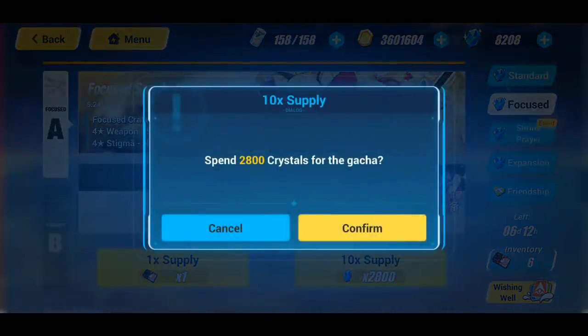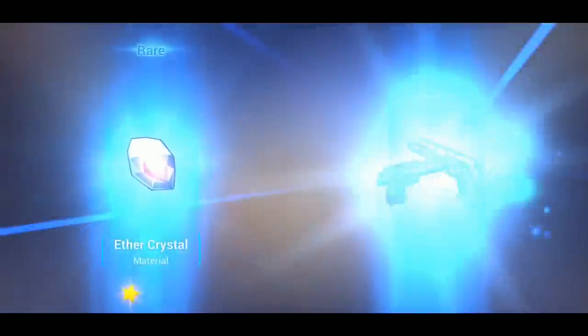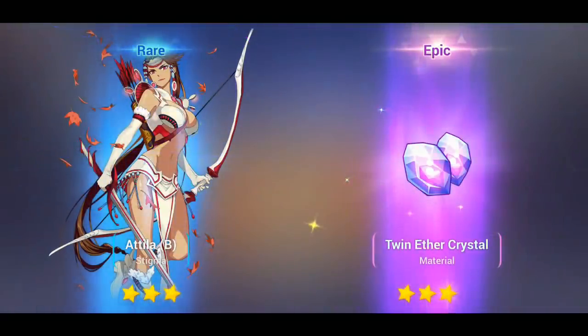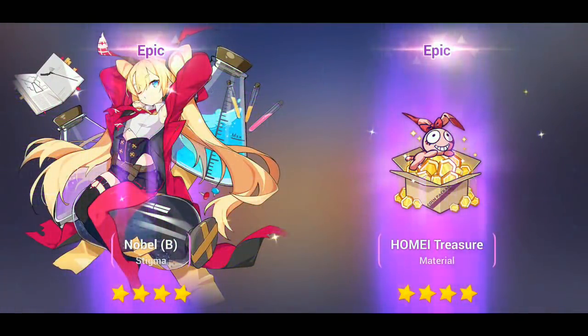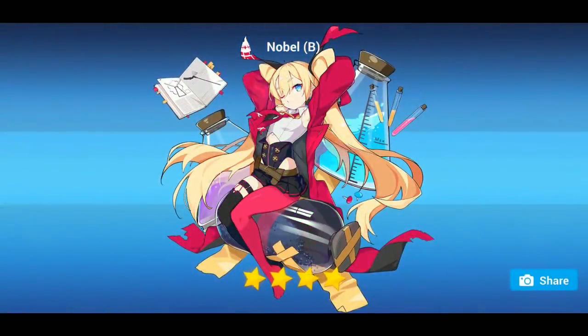Noble T is fantastic — that was on the 10th pull. Let's do another multi and see if we can get the mid, bottom, or even the weapon. The weapon Sleeping Beauty would be ideal right now. It looks like it's probably going to be on the guaranteed 10th pull again. We got some ether crystals, soul crystals, and some treasure. We got Noble B — that is fantastic, I cannot ask for any better.